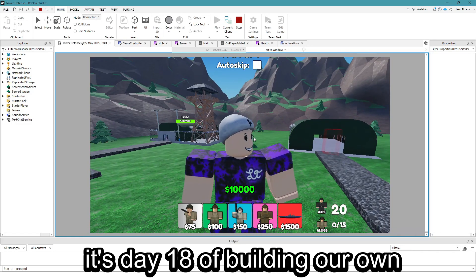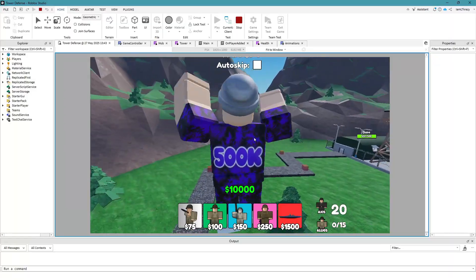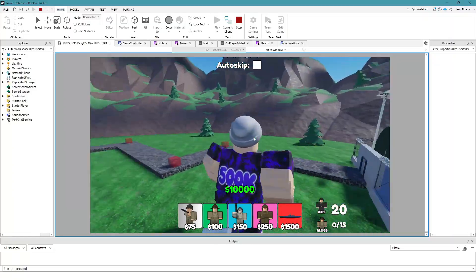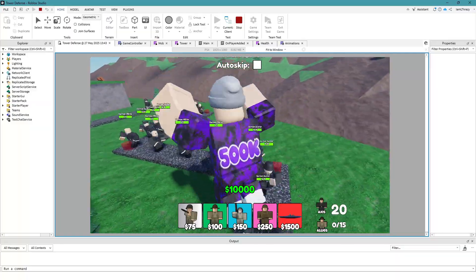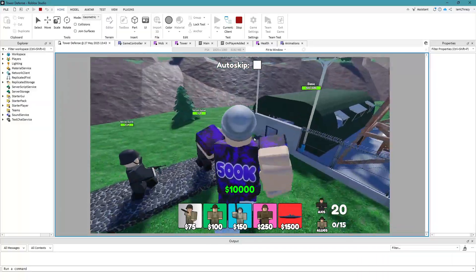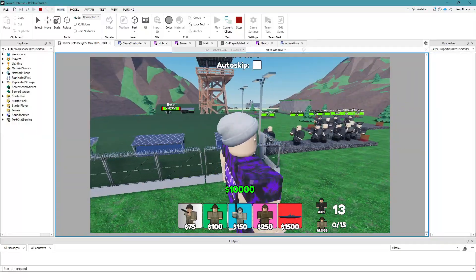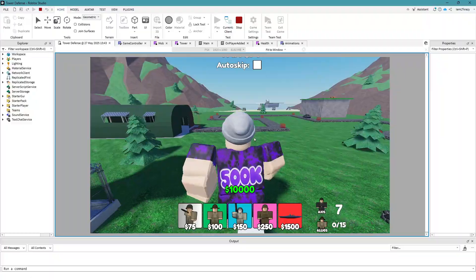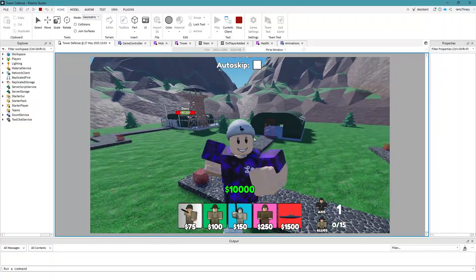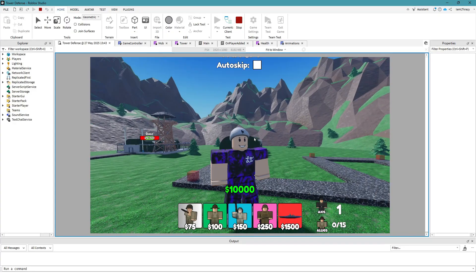It's day 18 of building our own TD game. Today we're focusing on the end game screen — when you win, your character gets coins, there'll be a big pop-up saying the game's over, and it'll be the basis for teleporting back to the lobby, which we don't have yet but will add in the next couple of episodes.